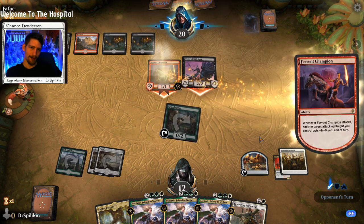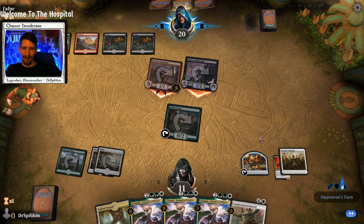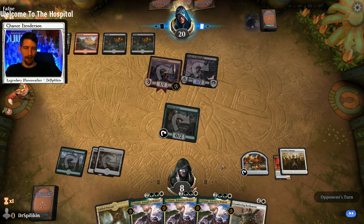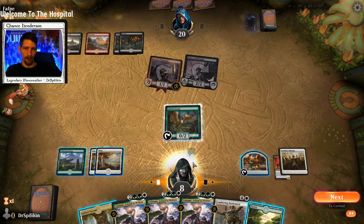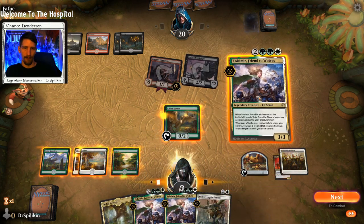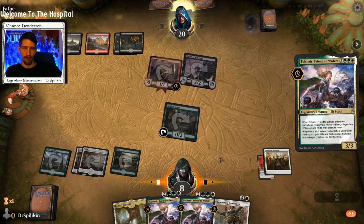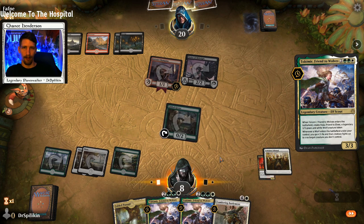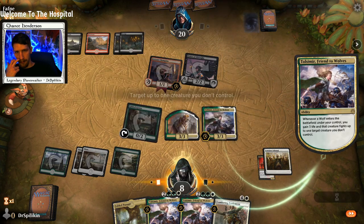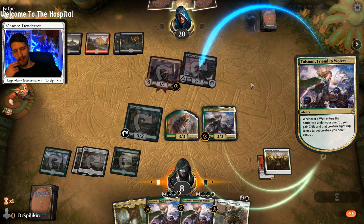Once we can get Tolsimir down we can just play them back to back. We're taking a lot of early damage but that's okay — as long as we can curve it out we do have Gilded Goose as a life generator. Tolsimir — bada bing bada boom, three life to us. We want to kill the Order of Midnight's flier — it's harder to kill. Let's see if they have removal for our Tolsimir.